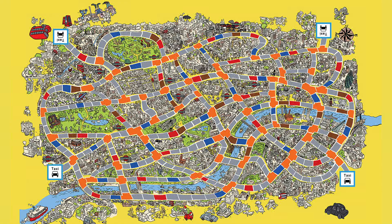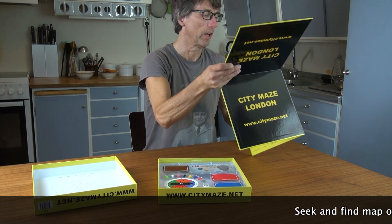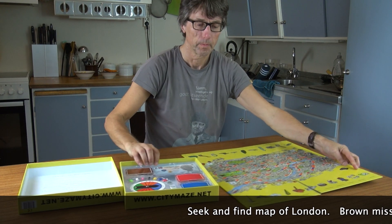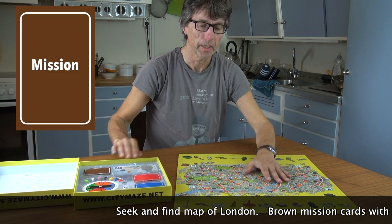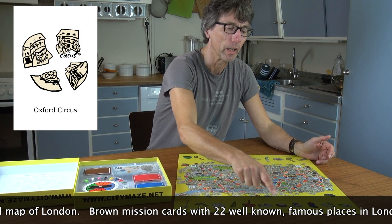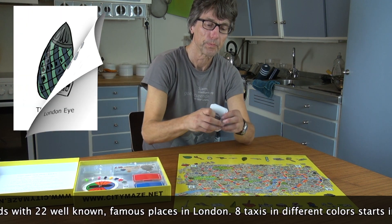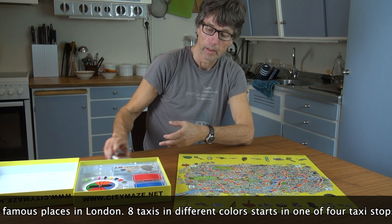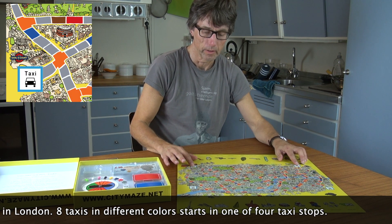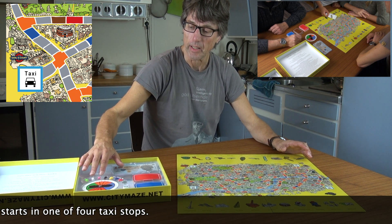Inside the box of CityMaze there's a board with a seek-and-find map of London, and here it has 22 well-known famous places in London. These are the brown mission cards, and there are four taxi stops, and here we have eight taxis in different colors.